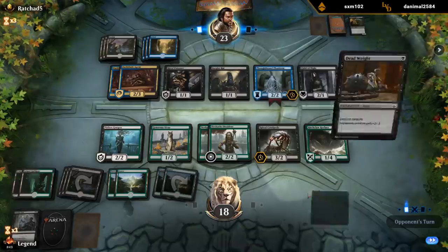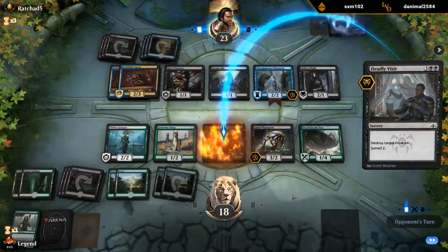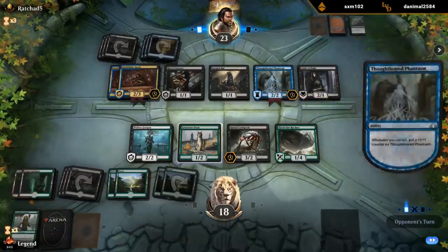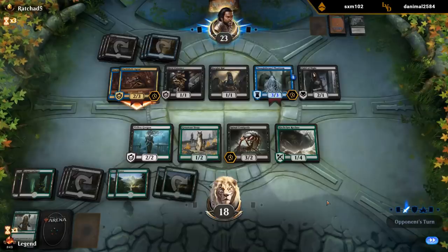So now we can attack with the Dissidents - can only pump one of them, so probably don't want to attack with both. Deadweight one of the Dissidents, other one trades for Poisoner or for Deadly Visits. Opponent used some good removal - this could have been the Deadly Visit that they shuffled back, or they could still have one left. Might see some attacks from the Darkblade Agents which will result in some trades. And then if we draw Lurchers they're pretty big.